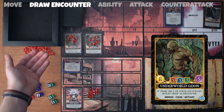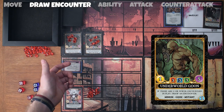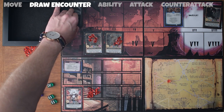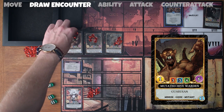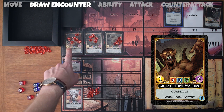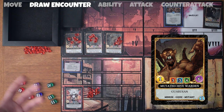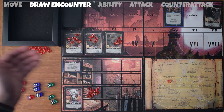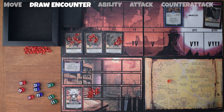Give him his five essence. Again, game text is: if there are two or fewer encounters in play, draw an encounter. So our first underworld goon goes down, this one goes to position two, and we draw another encounter for the game text. We got a mutated hive warden. He has an essence of six, power of one, and his resistances are three in fire, three in shadow, and four for ethereal. He's got the keyword guardian, which means lethal damage needs to be dealt to guardians before damage can be dealt to non-guardians. I have to kill this mutated hive warden before I can deal damage to anything else.